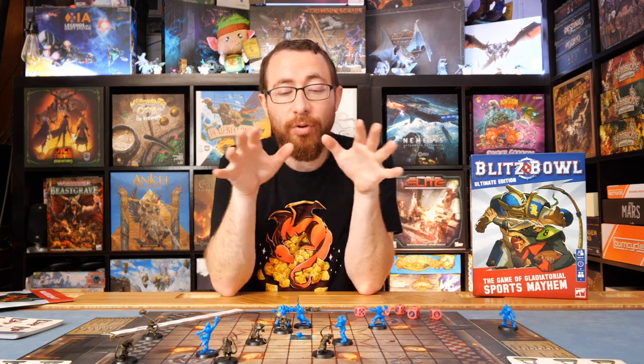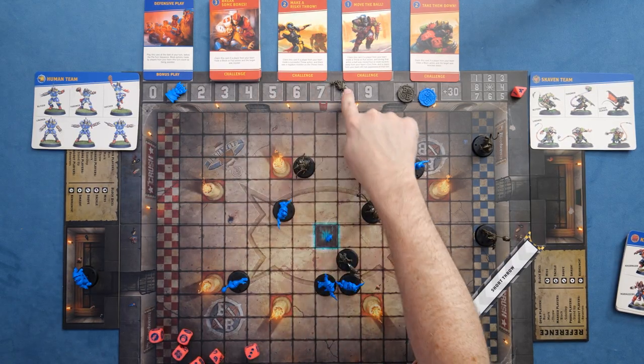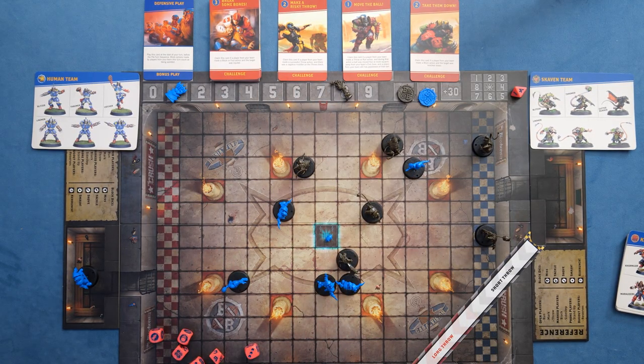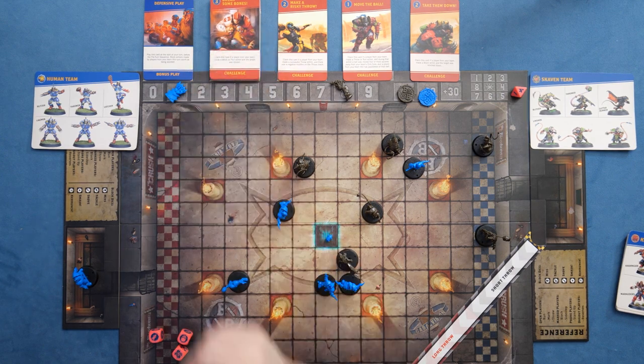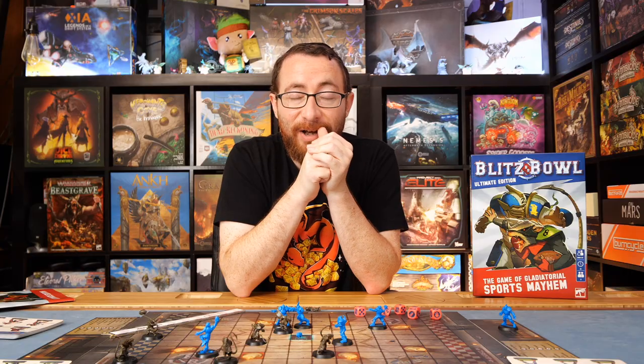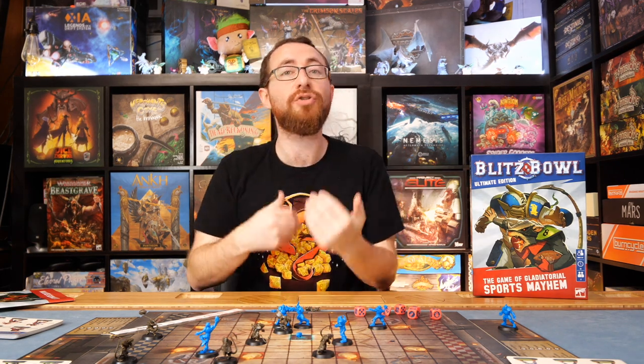In Blitzball, the goal is two teams facing off against one another to ultimately get as many points as possible. That really means either being ahead of your opponent by 10 points at any point in time — if you get fully 10 points ahead, you win. Alternatively, when this deck of challenge cards runs out, having the most points at that point is the other way to win.